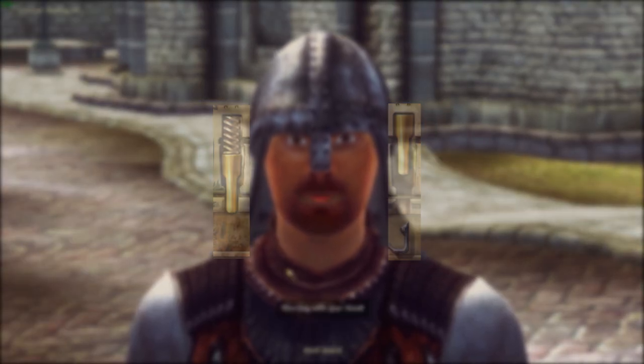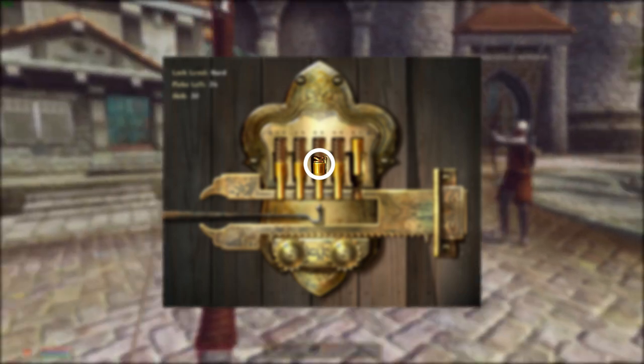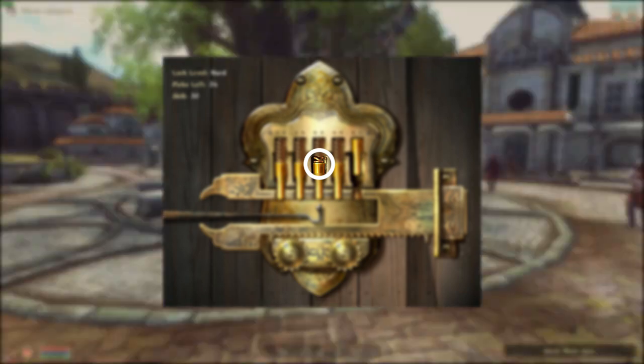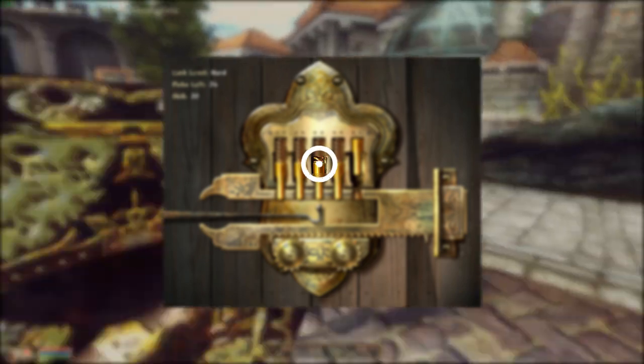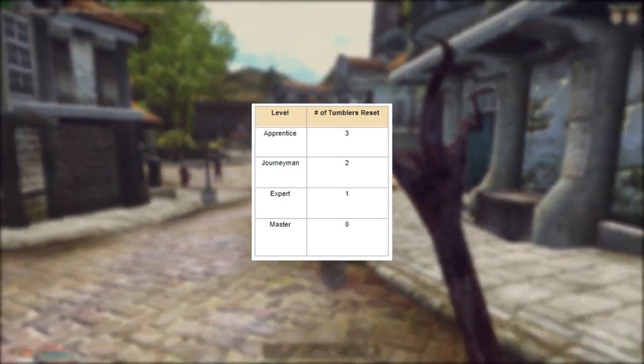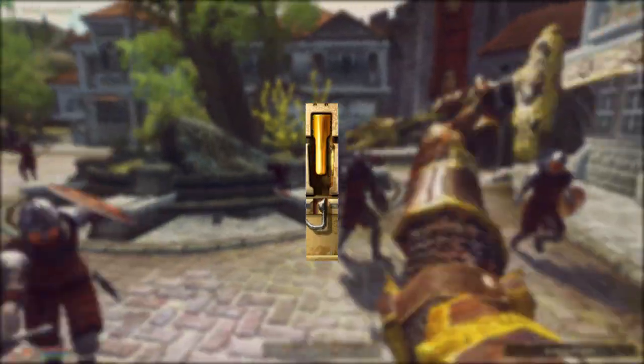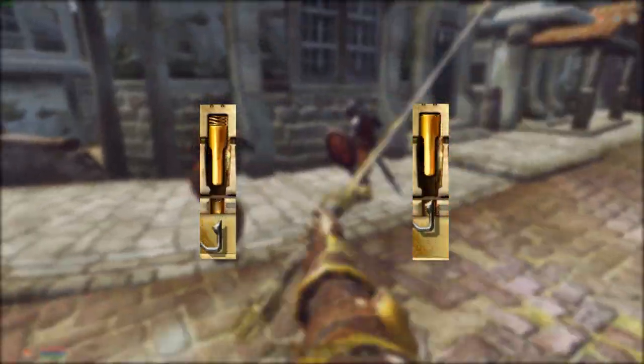Waiting until the last possible moment to click can be extremely difficult, as very few people have the necessary reaction time to lock the pick fast enough. Just watch the top of the tumbler and click before the tumbler reaches the top of the chamber — this makes it easy to lock the tumbler in place. It's important to click as the tumbler is arriving in the correct position, not when it is in the correct position. Depending on the speed of the tumbler, you may have as little as a tenth of a second or as much as a whole second to latch it in place.